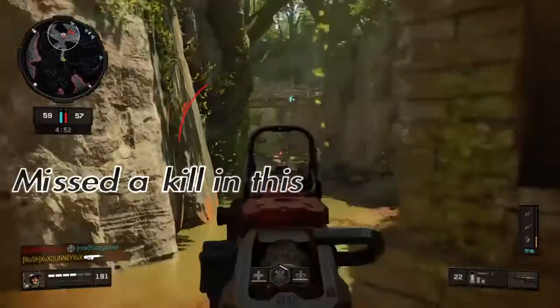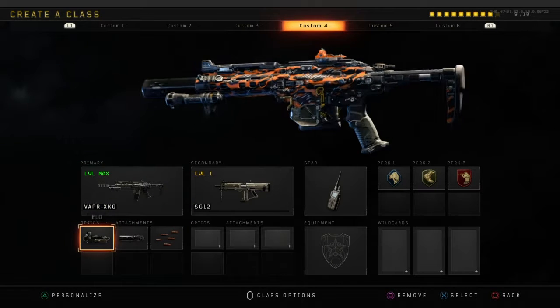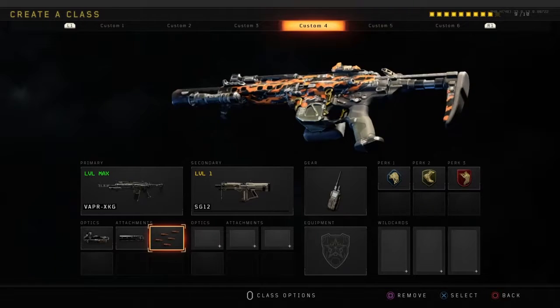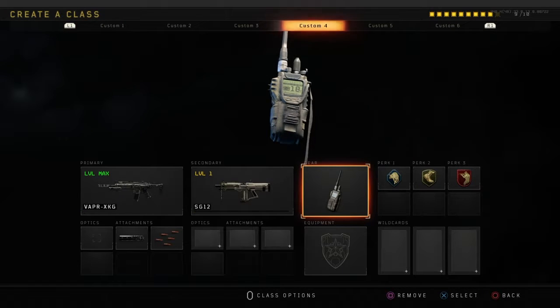Let's get into the fourth gun which is my favourite gun, the Vapor IMR I think it is. I like to put ELO on this, suppressor and rapid fire just to increase extra damage. And for perks I've got Scavenger, Lightweight and Ghost, and that's it. These are all the same across my other classes.